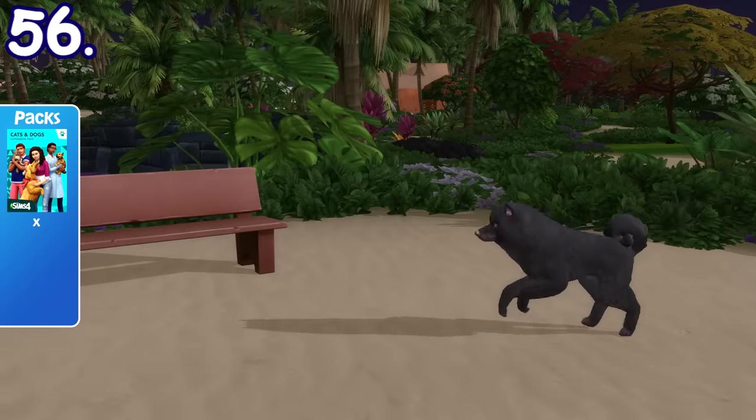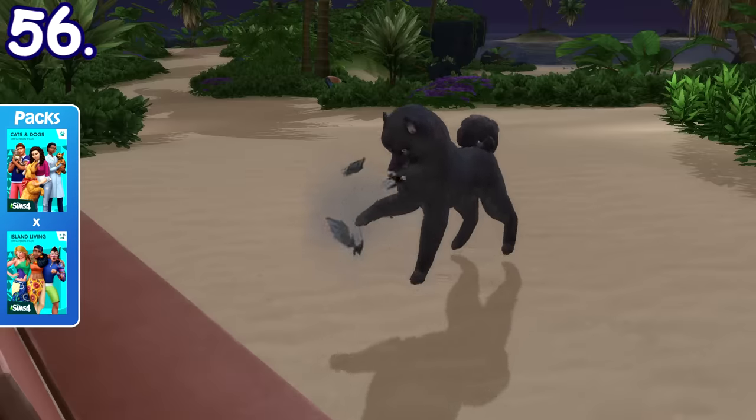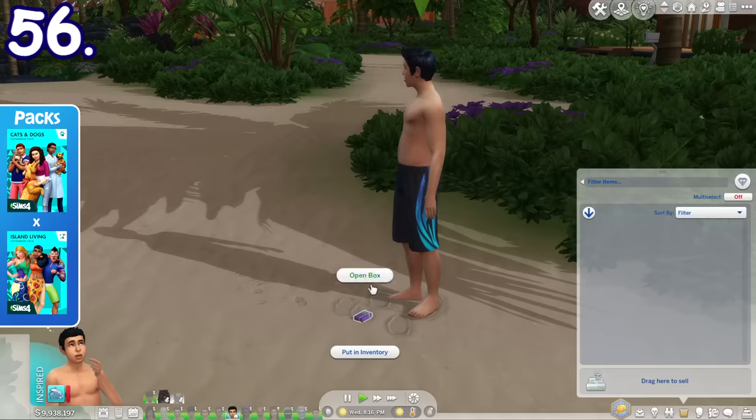If you send your dog with the hunter trait to hunt in the world Sulani, they will dig out different kinds of seashells or even Sulani treasures.